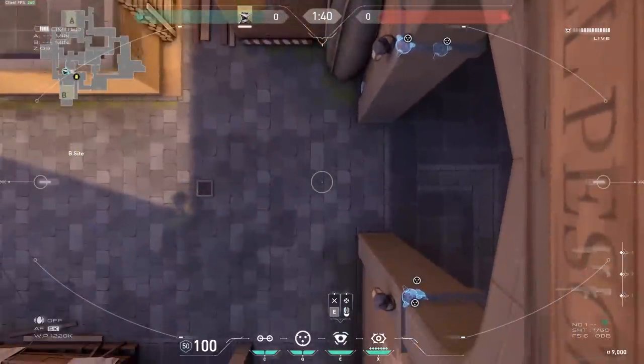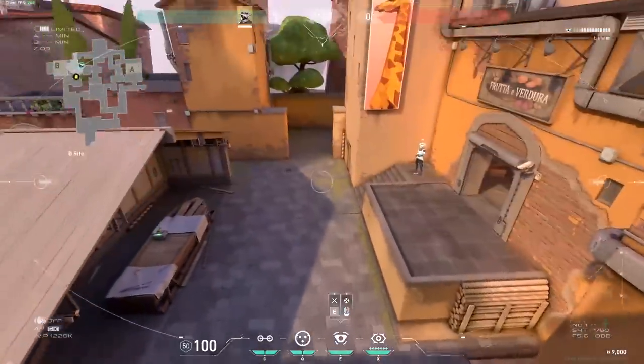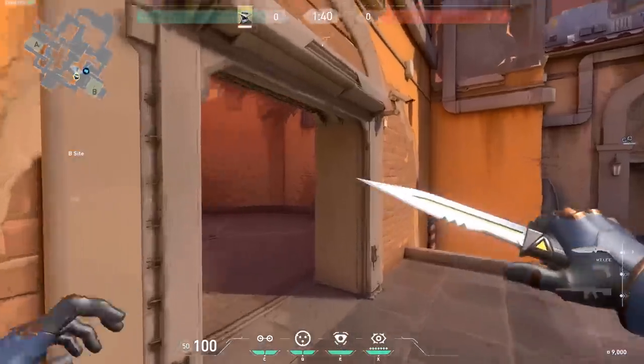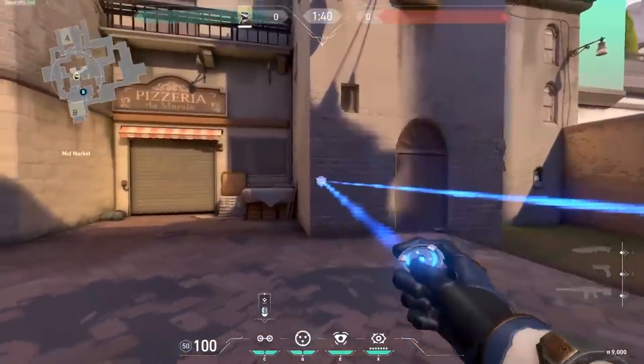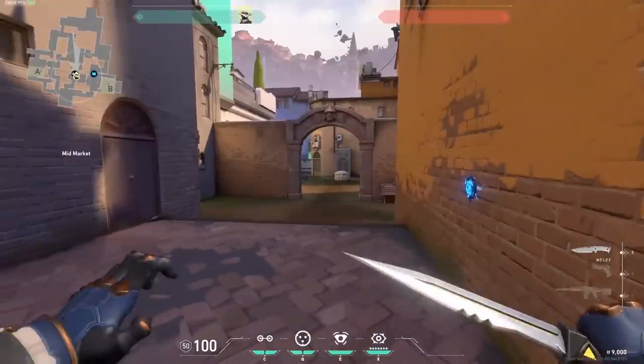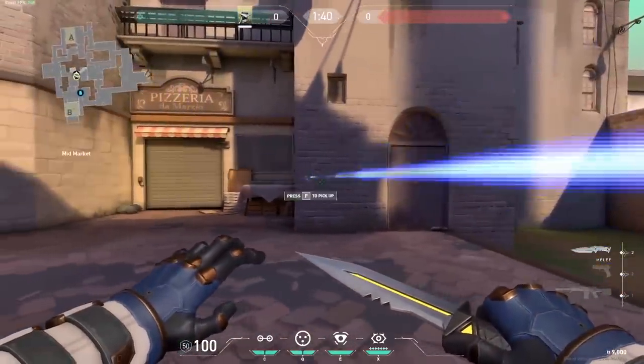For the right side, if you want to do the lineup with the UI, use that line or aim right on the island. Then we have the camera — I like to put it there so you can see enemies walking in. They need to take an awkward position to shoot it out, and you have control of spawn, market, and site. Then a trapwire goes here — you want to put it at this height because enemies can't jump over it or crouch under it.